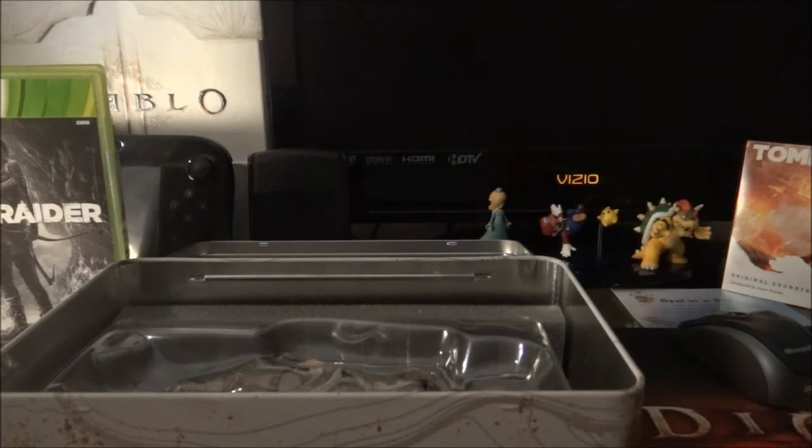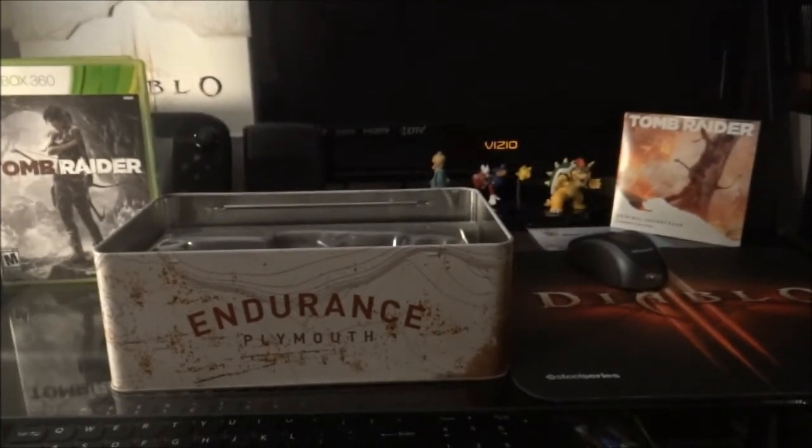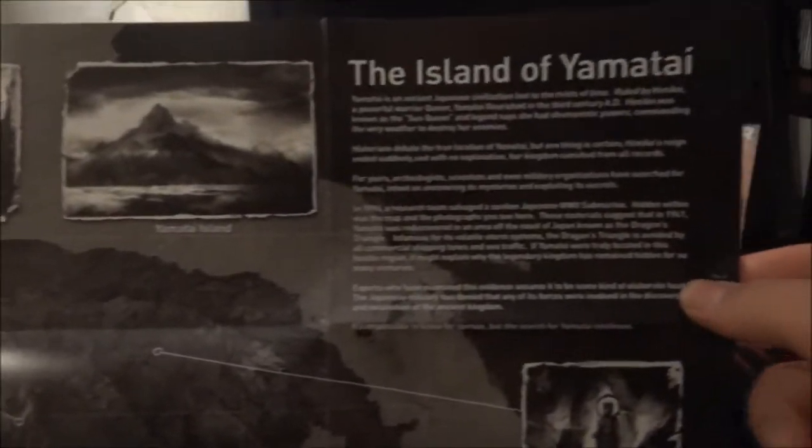Here is our poster — let me back up the camera real quick. Here is the poster of Lara, looks pretty cool. On the back, here's a map of the island — it's in black and gray, it's kind of hard to see, and there's some description right here.